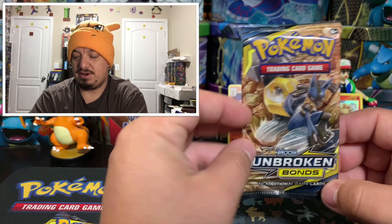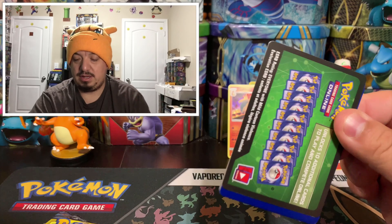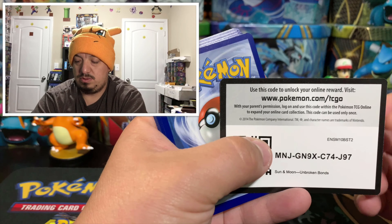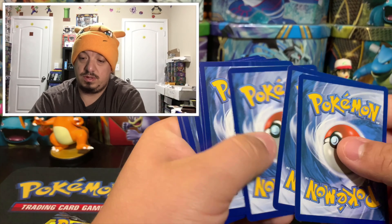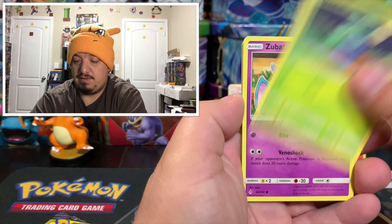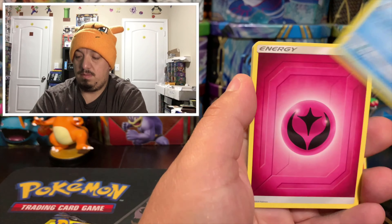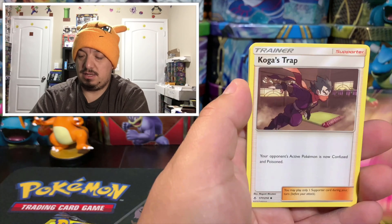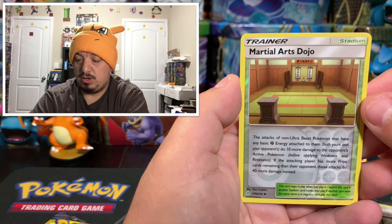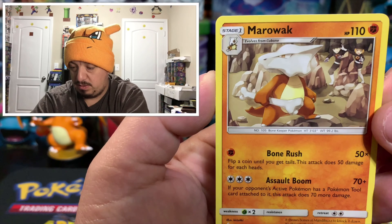First Lucario Meltdown artwork pack — green code card. We have an Oddish, Zubat, Cofagrigus, Doduo, Poliwag, energy card, Togetic, Koga's Trap, Power Plant, Martial Arts Dojo, and a Marowak. Looks like Team Rocket's Marowak.